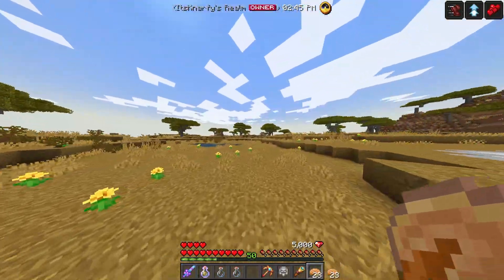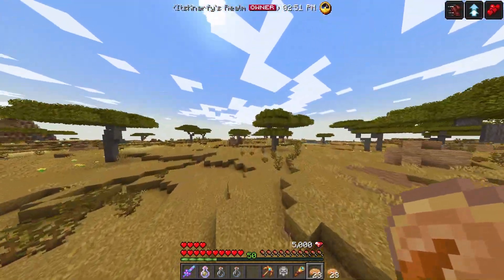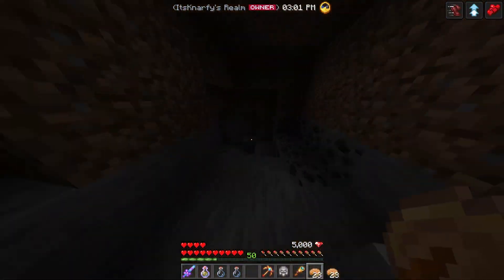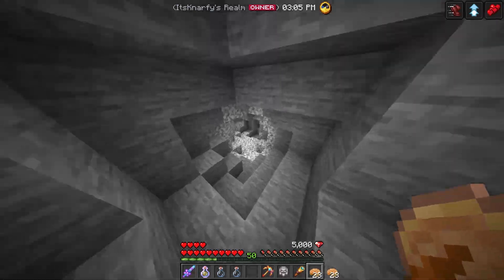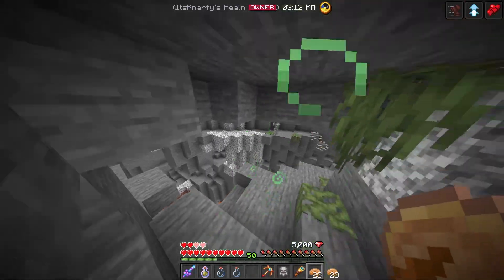I've only got 30 more seconds of the speed effect, so let's run out here and find a good spot to test the haste 2 potion. Let's head down here — it seems like a good spot. Oh, a ravine — perfect!